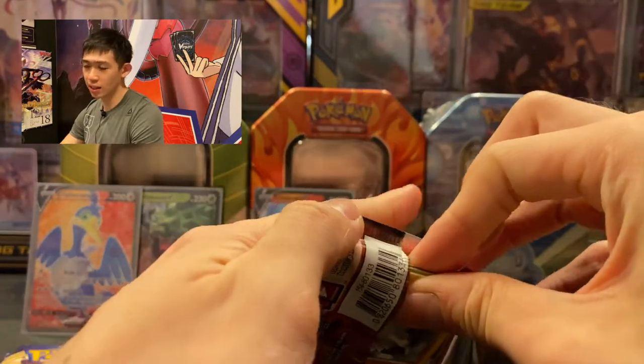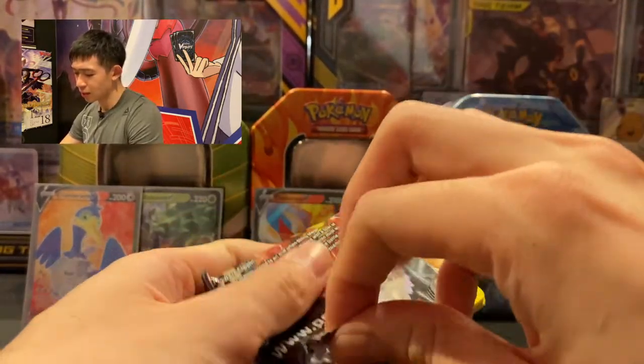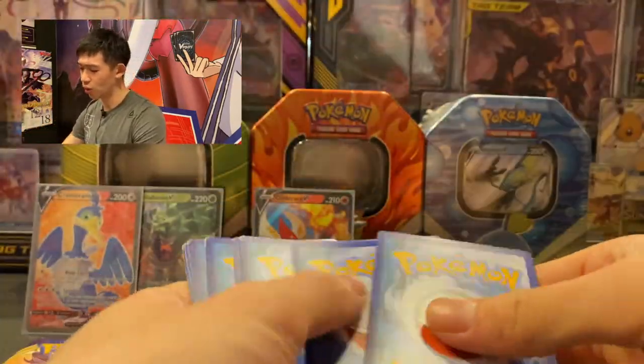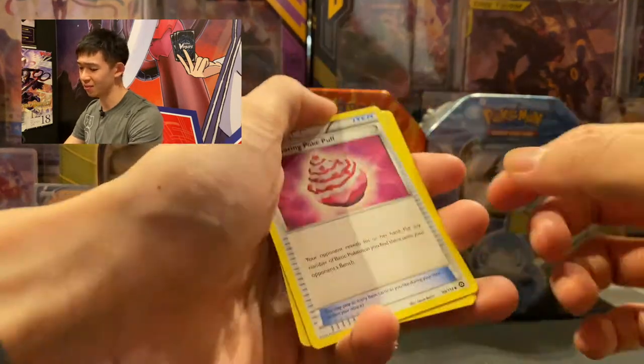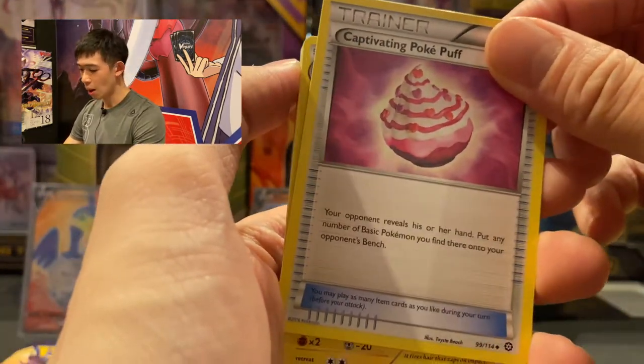The Steam Siege pack opens so easily. The four-card trick isn't working, so let's just go one, two, three to the side. We got: Captivating Poké Puff...